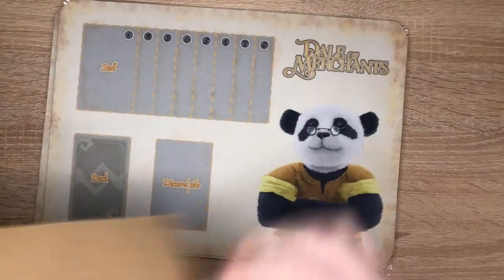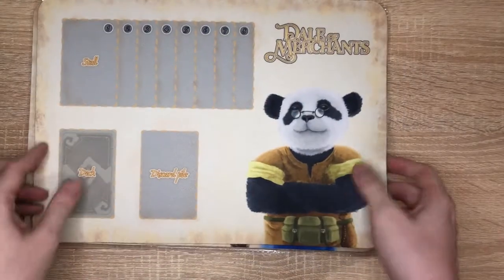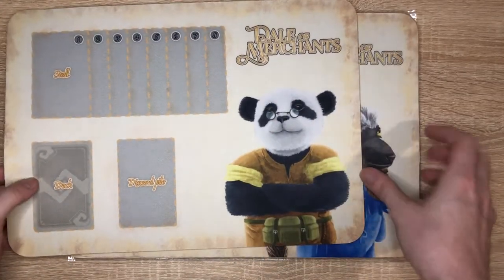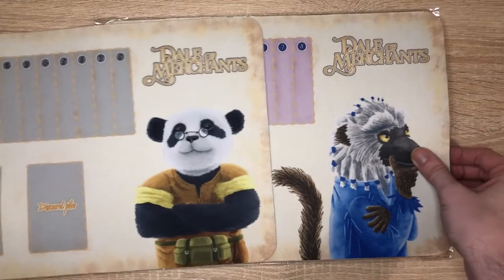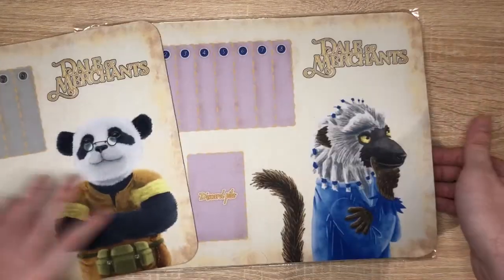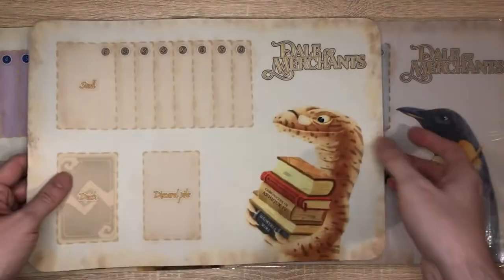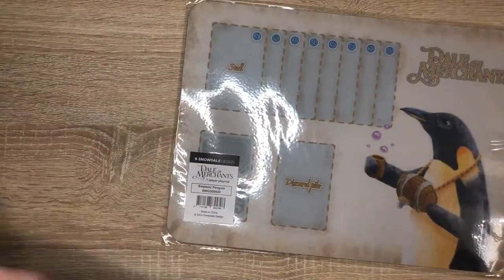And these lovely playmats. We have the pandas, the limos, the desert monitors, and of course the penguins. I chose which ones I wanted and got four because it's up to a 4-player game. I don't know why the penguin one is the only one in a plastic bag, but never mind.